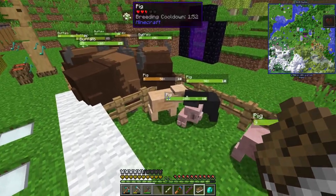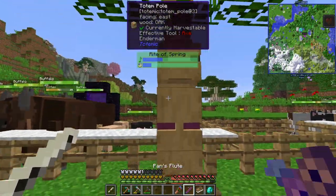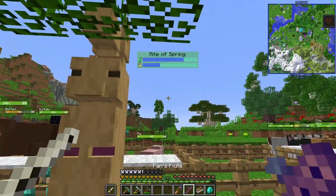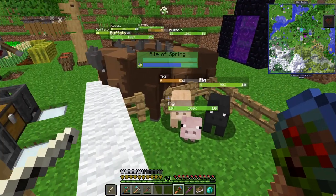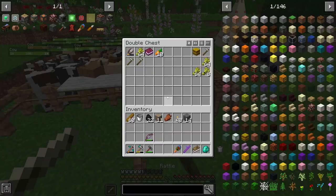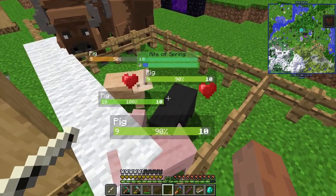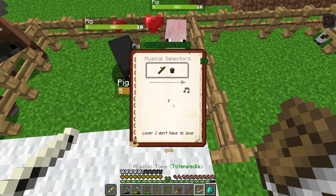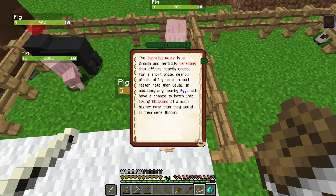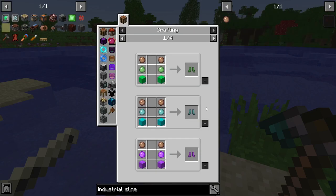According to the book, the Rite of Spring forces nearby animals to breed, consuming food items. I don't know if the food has to be in a nearby inventory or dropped on the ground — we're just going to find out. It's a one-bar ritual, so I don't have to stress it too much. Looks like they eat it off the ground, but it still respects breeding cooldown. Is there a separate ritual to make babies grow quickly? I don't think there is.